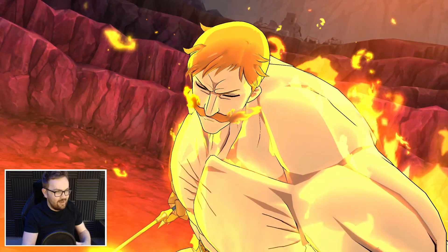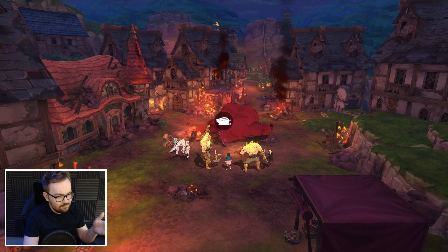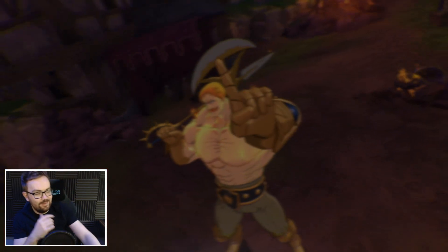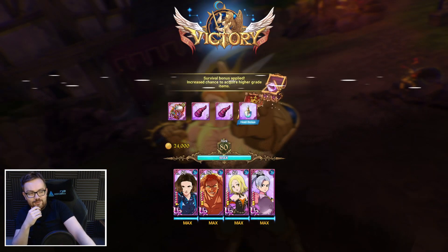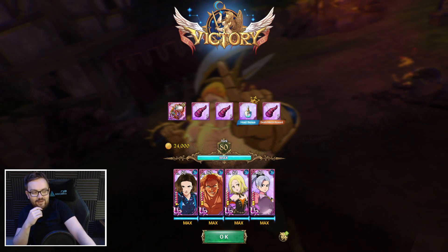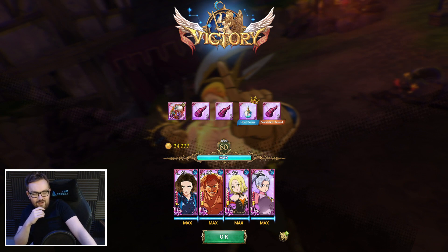A massive heal on everybody from her ultimate — the utility of it is kind of like Tam Yell at the right point, it can just be such a mad clutch getting everybody fully topped up. I think when final boss Escanor comes back, maybe at legendary difficulty, she could be really really good for that fight. Overall I'm pretty impressed with 11 — out of all the collaboration characters, in my opinion she is the best of the four so far.